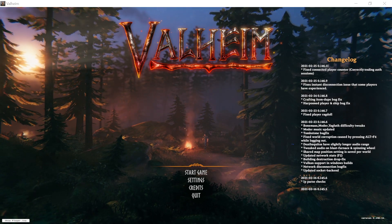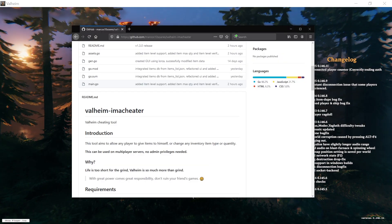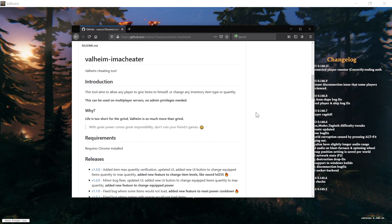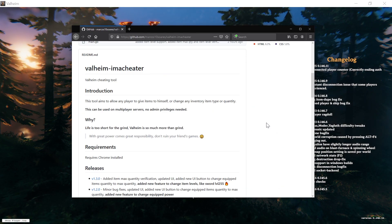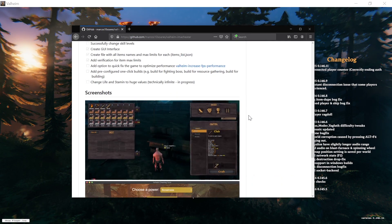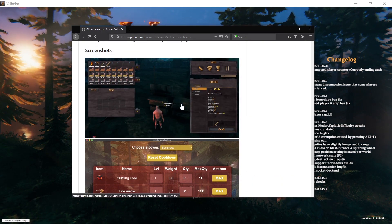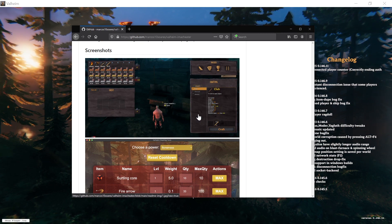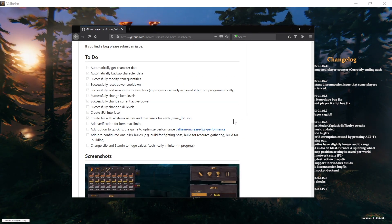Hi everyone, I wanted to give you a quick introduction to the Valheim I'm a Cheater tool. You can follow this tool on GitHub and check the updates — I've been working on it almost every weekend. The purpose of this tool is very simple: it allows you to modify your character file, for example to give items to yourself, multiply quantities, change the active power, and so on.